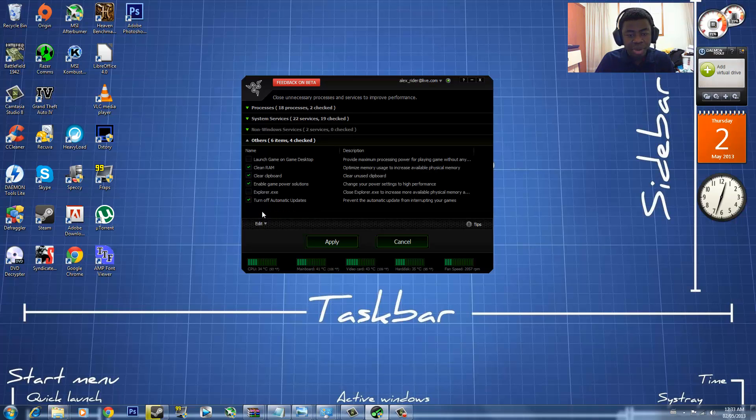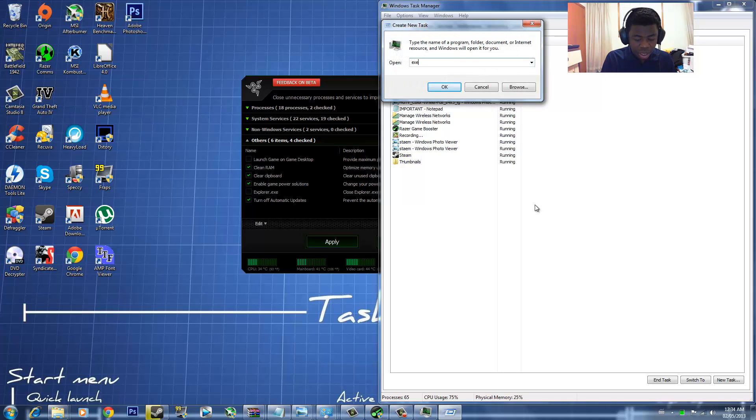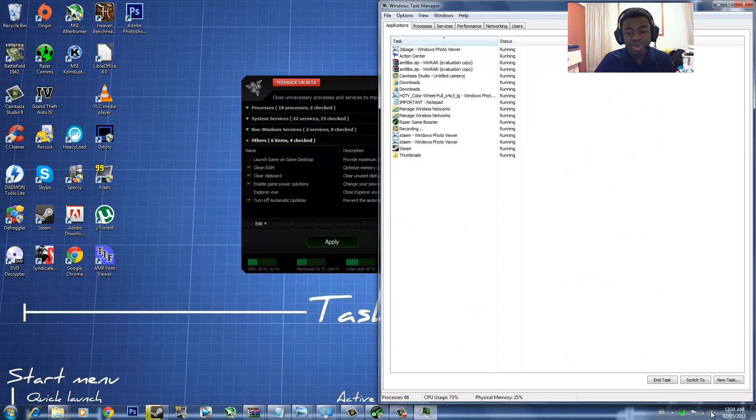Finally there's the Others tab where you can clean RAM, clear clipboard, and enable game power solutions. You can also disable Explorer, which closes down the Windows shell, and when you're done gaming it will restore back to the regular desktop. If it doesn't, you can press Ctrl+Alt+Delete, go to Task Manager, go to File > Run New, and type in explorer.exe and it will resume the desktop.